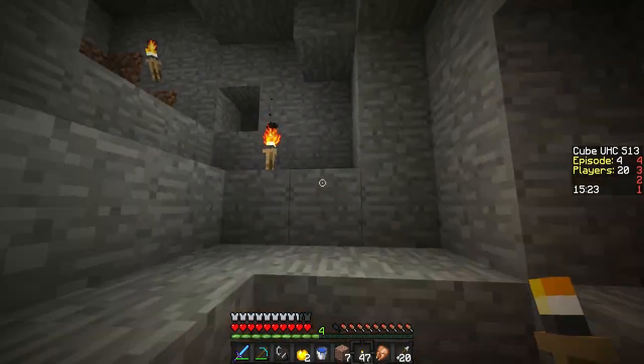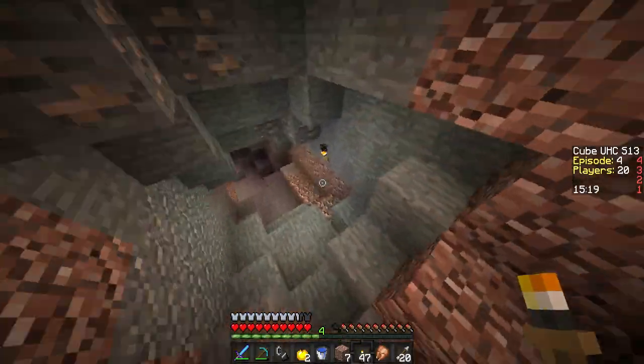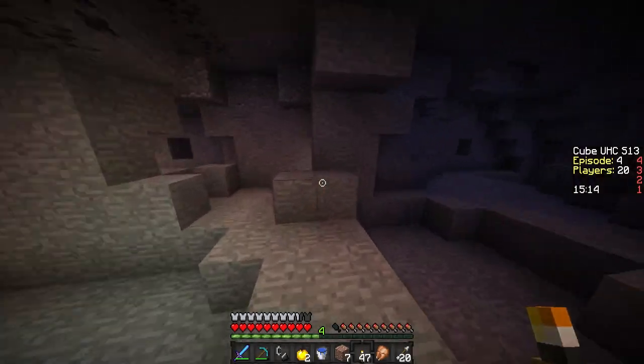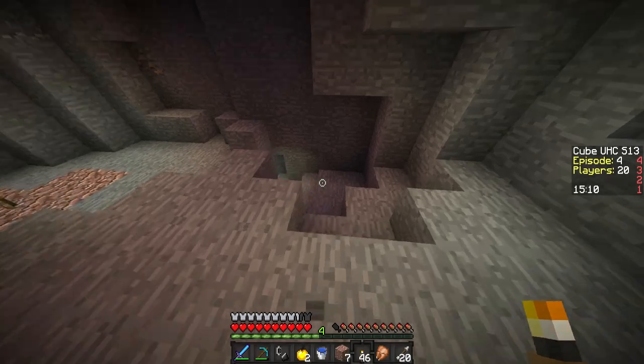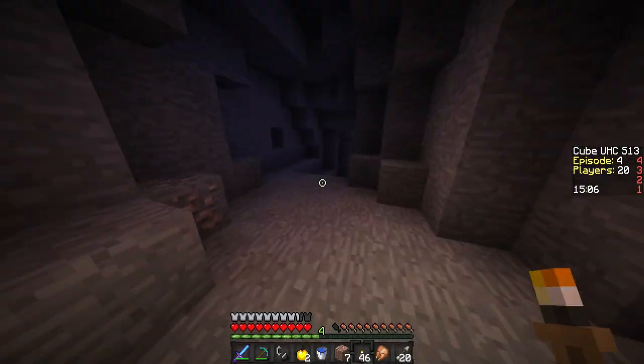Let's check the levels one more time. All right, this cave looks like it goes down, so that's good. Maybe it doesn't — this cave could be very deceiving. That doesn't go down. Nothing over here — we could get that coal if we really need it for levels.